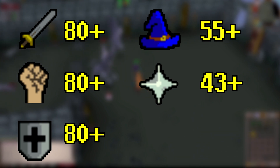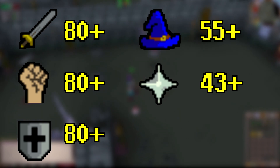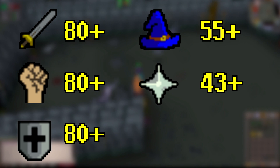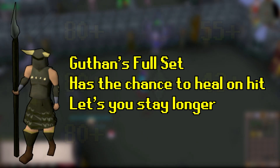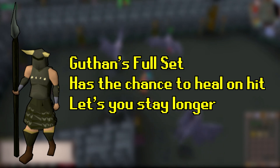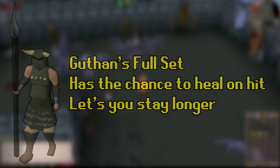Second is 55 Magic so you can cast high alchemy, since gargoyles drop alchable items. And lastly, 43-plus Prayer for protection prayers. Another recommendation, if you're looking to prolong your trips and have the funds, is a full set of Guthan's. Guthan's is excellent here since you'll virtually be able to stay forever because of its healing property when you have the full set effect active.